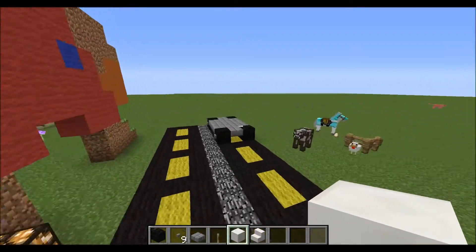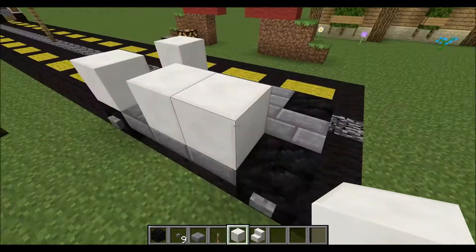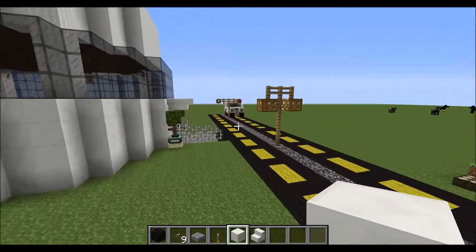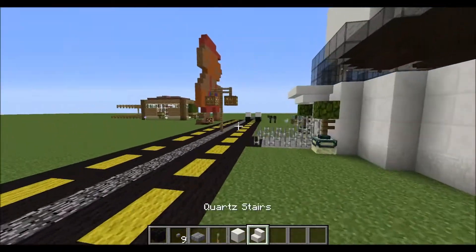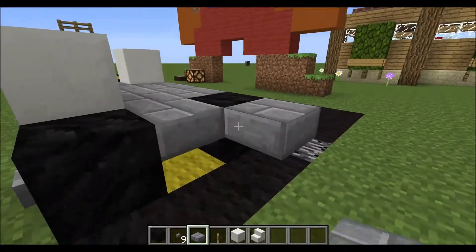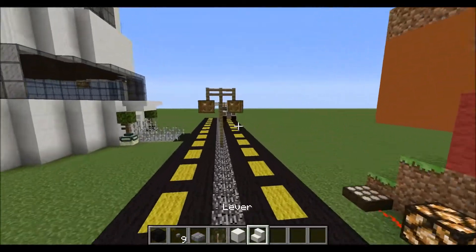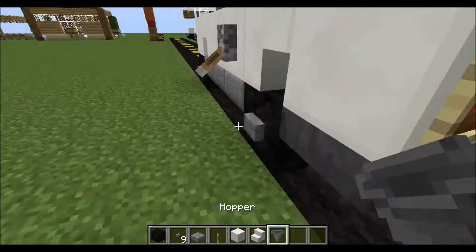Then what you're going to first of all want to do is the first two, skip a block, two. I need to check this because I'm feeling this is slightly wrong. I know what I've done — don't worry about it. Now you're going to want to come this side, do two of them, do one of them. You can place any block — I need to grab a hopper, because this will be our exhaust pipe.